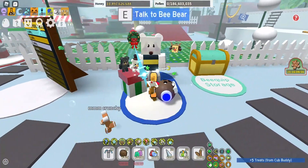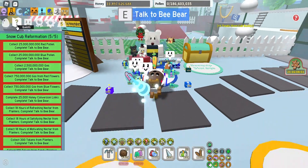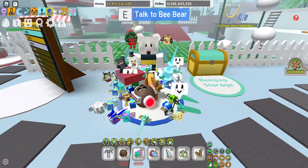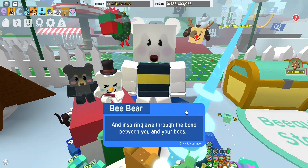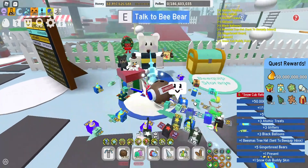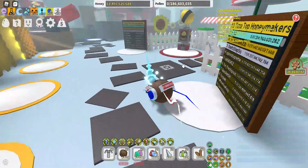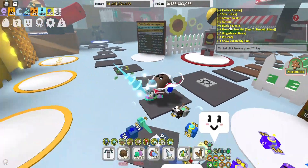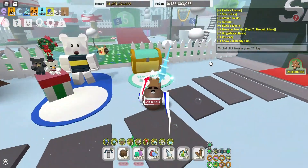Let's hand in the quest. As you can see, I've beat Snow Cub Reformation five out of five for Bee Bear, and I just beat it today. Let's see the rewards dialogue and the Snow Cub. Wait, was that 50 billion? I thought it was 500 billion. What do I get? Festive planter, some star jellies, atomic treats, glitters, black balloons, a Beesmas tree hat — that's very nice — five gingerbread bears, another present, and Snow Cub buddy skin.